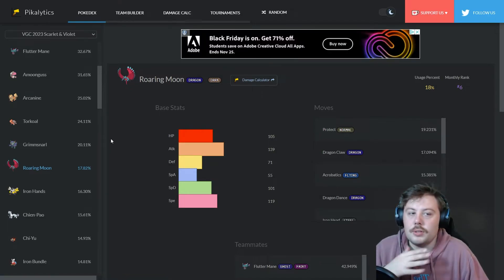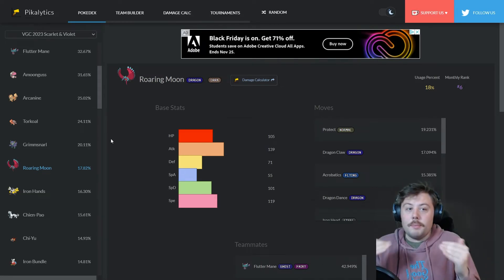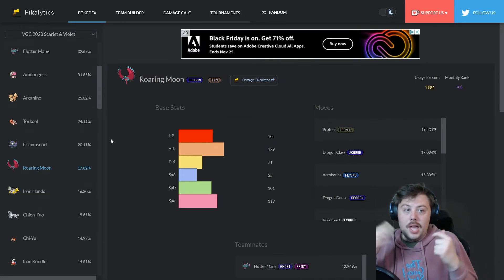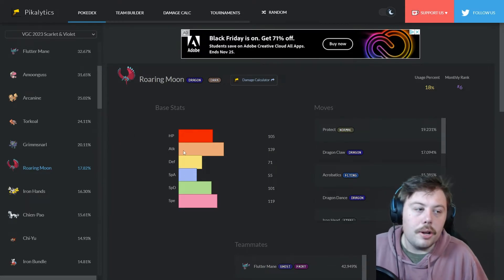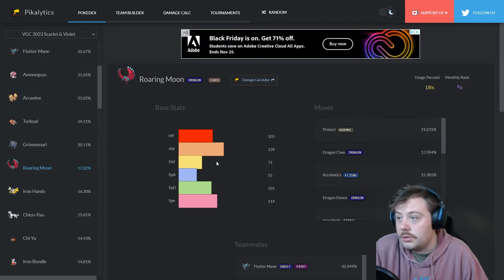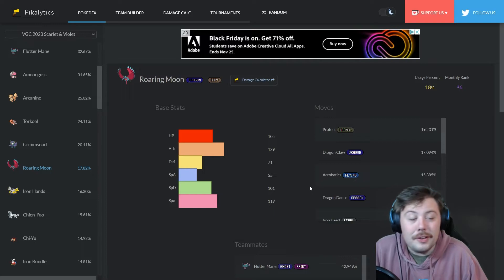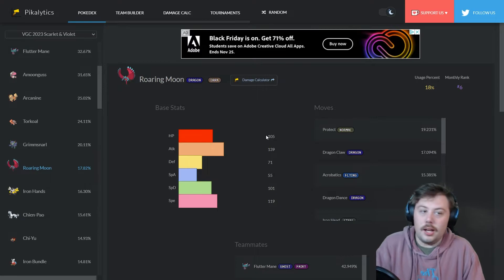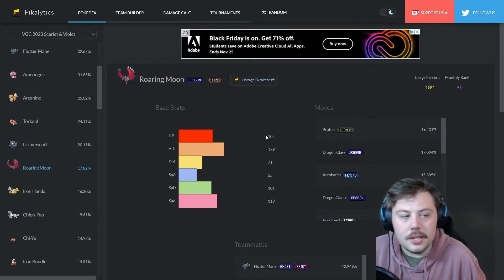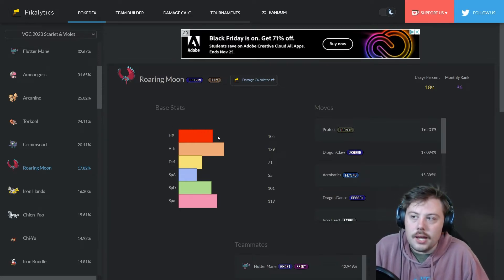Number six is Roaring Moon — probably my favorite Pokémon added to this game. I've been practicing with a Roaring Moon team and I love it. Its stats are incredible: very fast, strong attack stat, defense is a bit lacking but everything else looks great. You'll often see the Dragon Dance set — Dragon Dance, Dragon Claw, Protect — and it has amazing tera options.